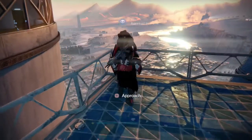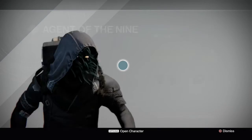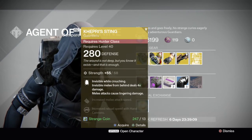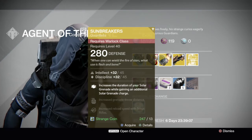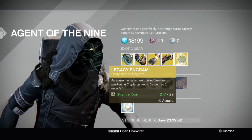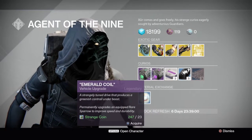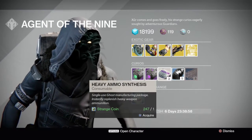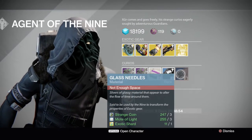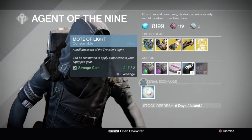You go past the speaker and you come over here and he'll be right here in this little corner. On today's list he has the Glass House, Kepri Stink, Sunbreakers, Universal Remote, legacy engram, the things for the sparrows, heavy ammo synthesizers, Three of Coins, glass needles, and last but not least is Mote of Light.